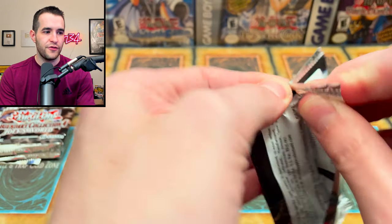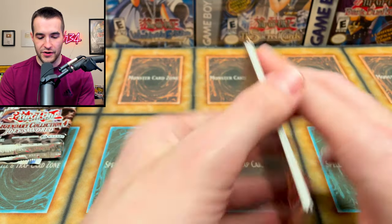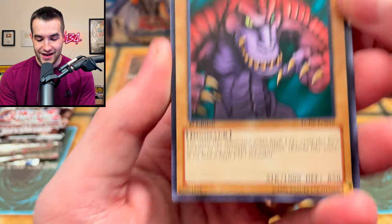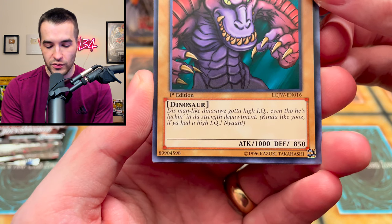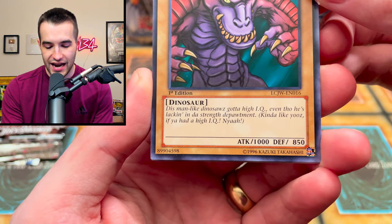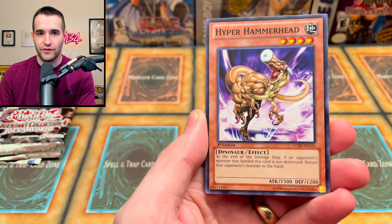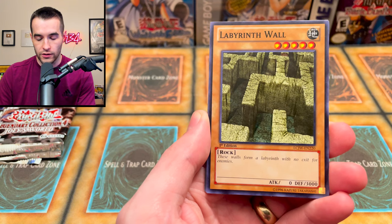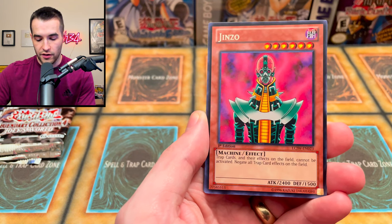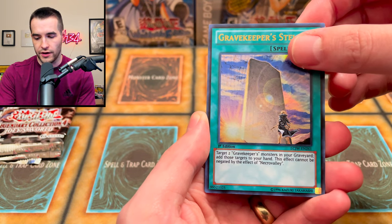Let's see if we can get any of those Joey text cards — where the card text is written in his voice/accent. We got Anthrosaurus: 'This man-like dinosaur has got a high IQ even though he's lacking in the strength department.' Then Hyper Hammerhead — you can see it's written in his accent, which is pretty hilarious. Also the Legendary Fisherman, Labyrinth Wall, and Vionzo — pretty epic cards from the anime.